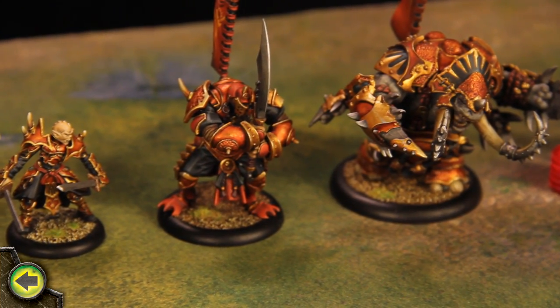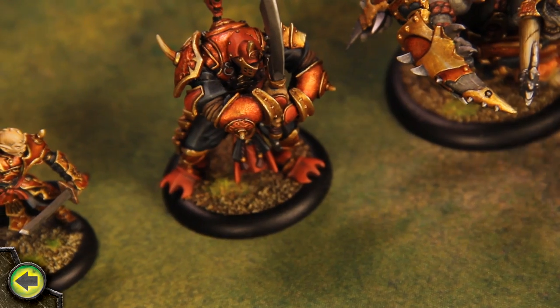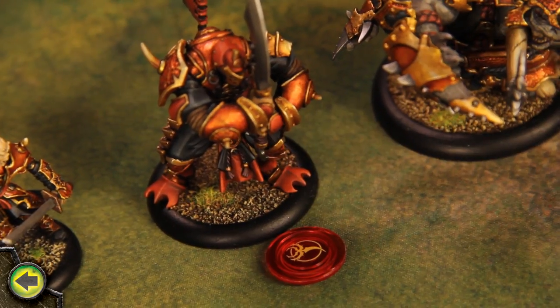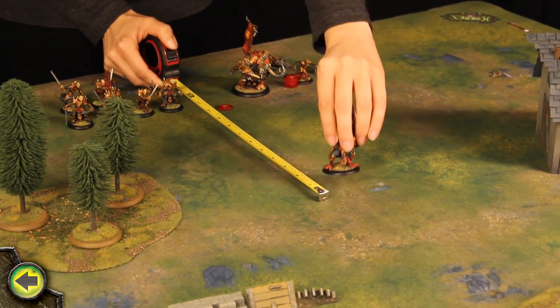First I activate the Cyclops Savage, a light warbeast, forcing it to run. It receives one fury point and moves up to double its speed of 6 for a total of 12 inches. Then its activation ends.